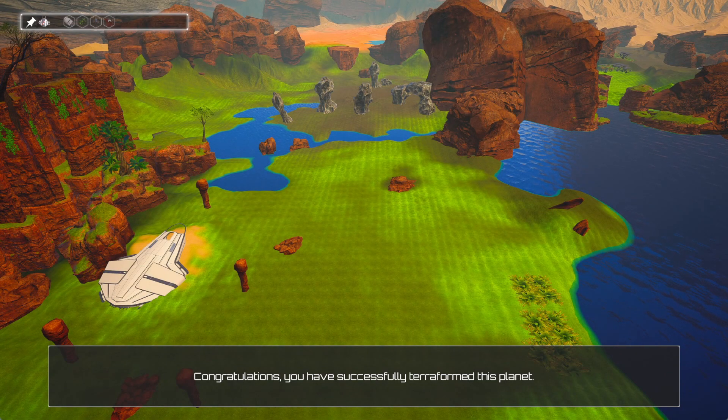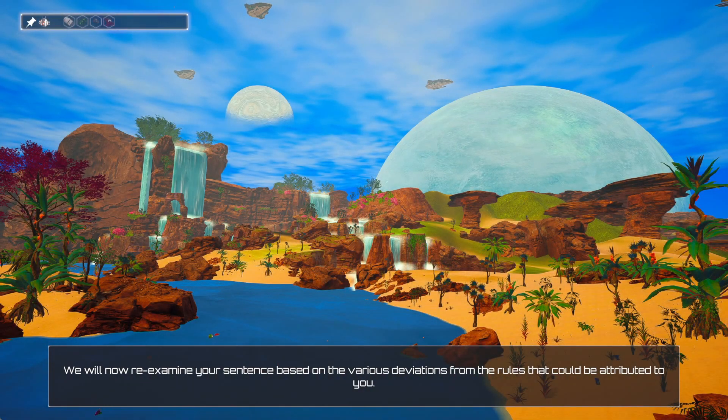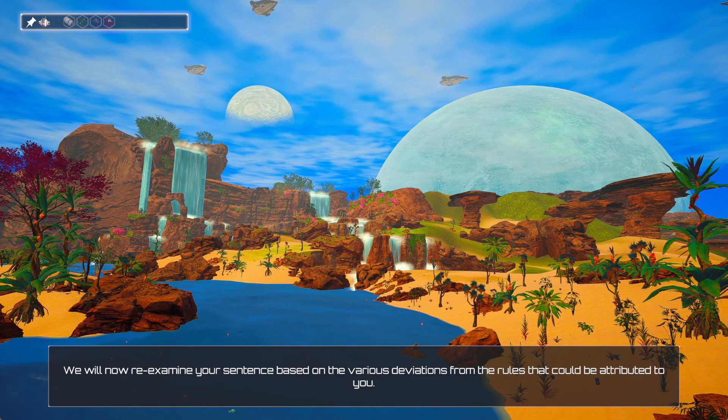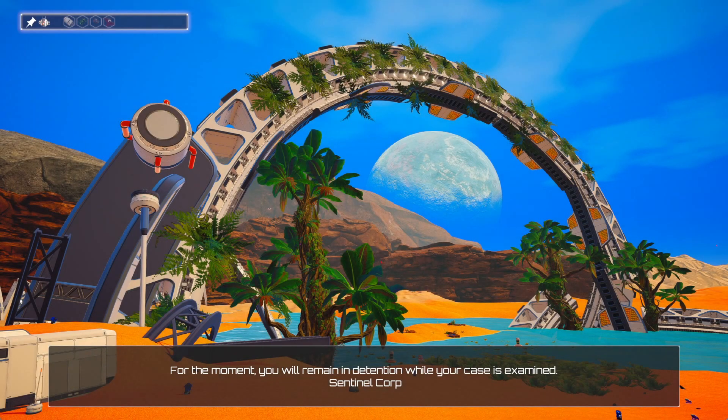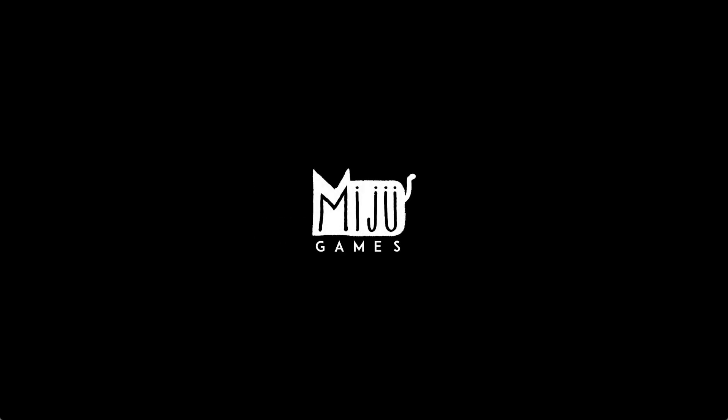We will now reexamine your sentence based on the various deviations from the rules that could be attributed to you. We will remain in detention. Well, there you go. Interesting. Apparently there were rainbow caves that we did not discover. Oh, that's sad.